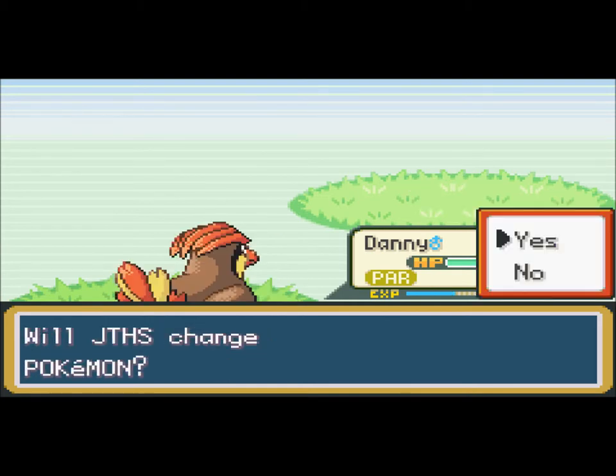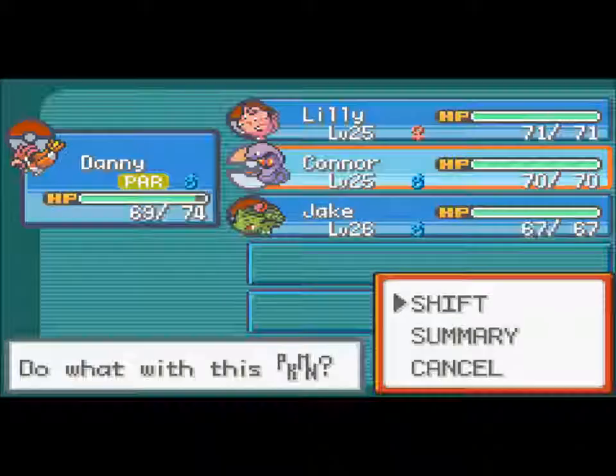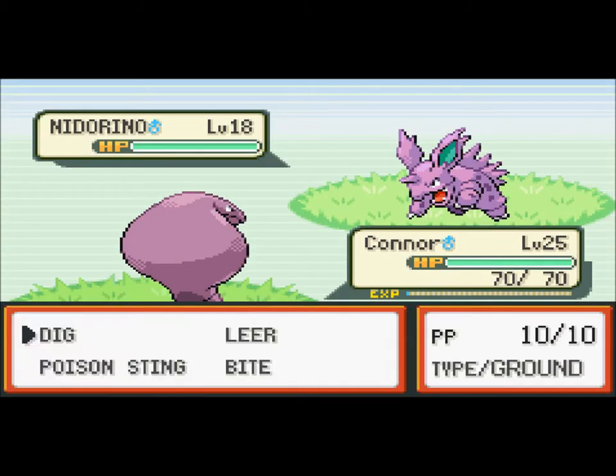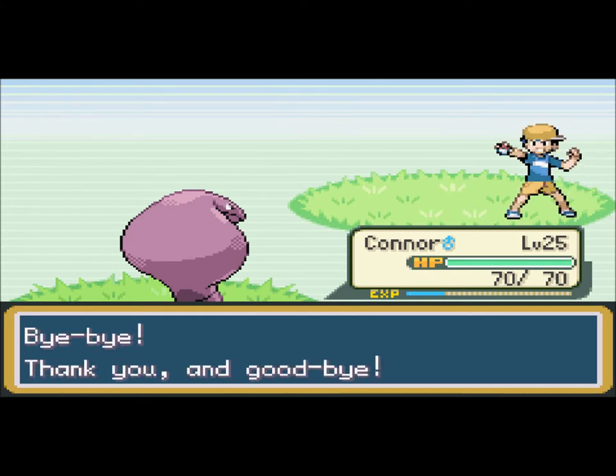Danny, you're still in the front — why? I should have switched out. Connor — oh, I thought Connor was level 26 but he's level 25. Then we'll go out with Connor. Take this guy out with a Dig. Peace, bro.